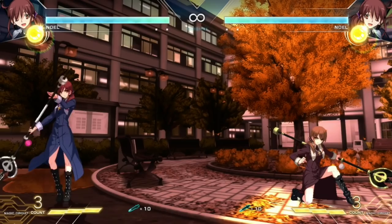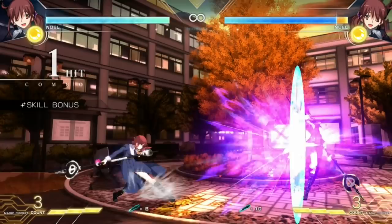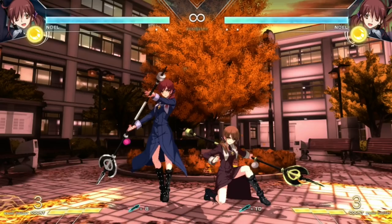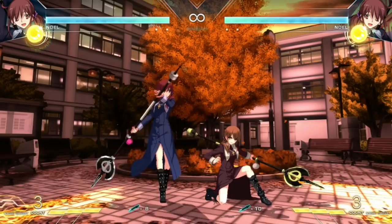Noel is going to be a great mid-range fighter with some easy meter confirms in neutral situations. She has the ability to use these keys — they stock up. The unique thing about these keys is they are stocked and you can dash cancel them. You can actually do them in a series, and if you're doing them in a block string and do two of them, you can actually make it plus. So for spending two of them you can make it plus and basically reset the situation for more pressure.